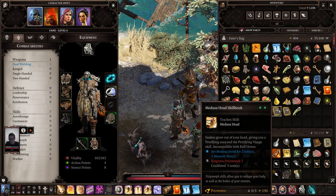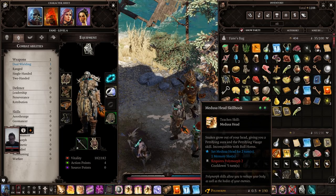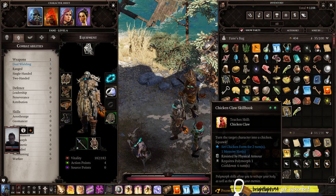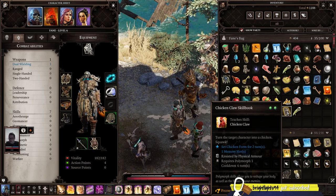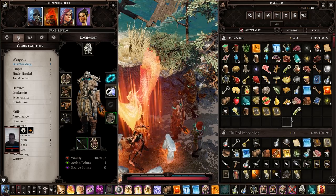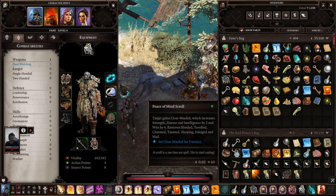I got the Medusa Head - snakes grow out of your head, giving you a Petrifying Aura and the Petrifying Visage skill. Incompatible with Bullhorns. Need Polymorph 2. And Chicken Claw - turn the target into a chicken, resisted by physical armor. Thank you, Bright Lights. I like the chicken one. So I'm going to learn this with Fane. Now we can turn people into chickens. That's obviously pretty good.